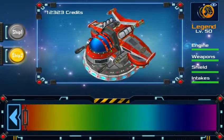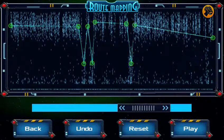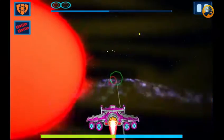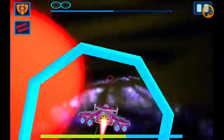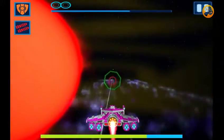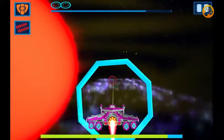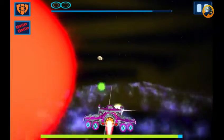Genes in Space is a new pioneering mobile phone game, which genuinely helps scientists in their mission to beat cancer sooner. And here's the clever bit: as you steer through the galaxy, collecting valuable space dust dubbed Element Alpha, you are simultaneously identifying critical faults in real gene data.